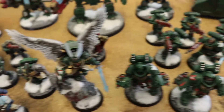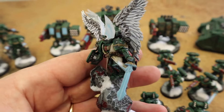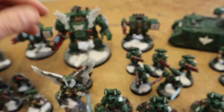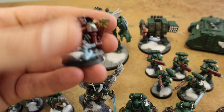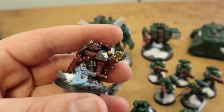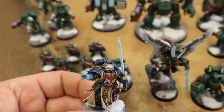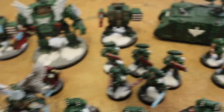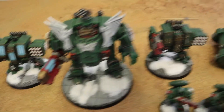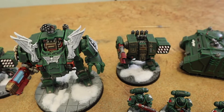For HQs there's a cool Captain with sword and shield on a rock — he's been on the channel before — and he'll be the warlord. There's also a Techmarine who'll be harvesting command points and giving one free re-roll, and then there's Ezekiel.